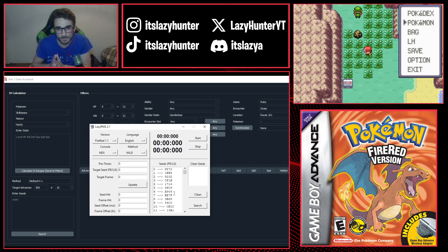In Fire Red or Leaf Green, you have two moments in RNG manipulation: the seed generation, which happens from when you start the game until the end of the intro, and the frame advances — the normal Gen 3 frame advances. To hit your target, you always have to hit both the correct seed and the correct frame advance. This is a bit more difficult than Pokémon Emerald, where the seed is always seed zero.